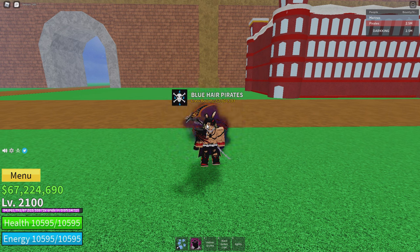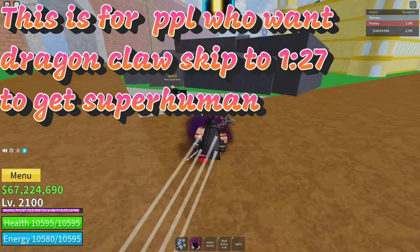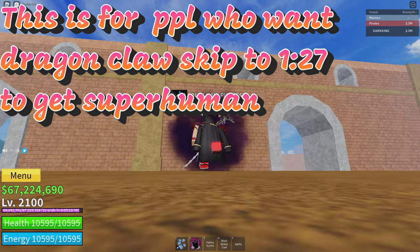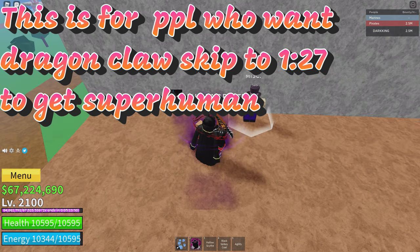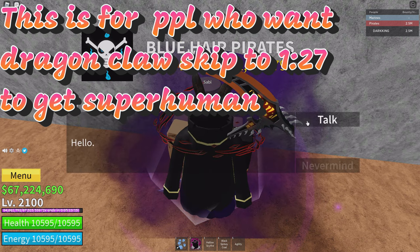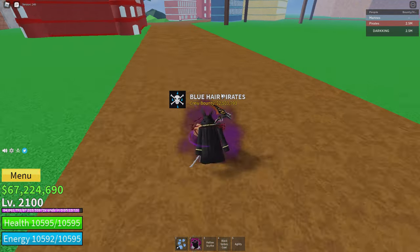All those fighting styles at 300 mastery. If you guys don't know where to find them, come to the cafe or down the docks, come to this guy right here — the quest giver area — and go up right here. You guys will see Sabi. Come to Sabi and he'll give you the Dragon Claw style. Just get the Dragon Claw from him and make sure it's at 300 mastery.